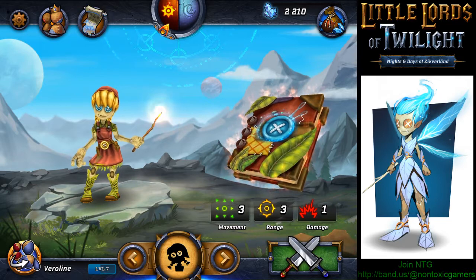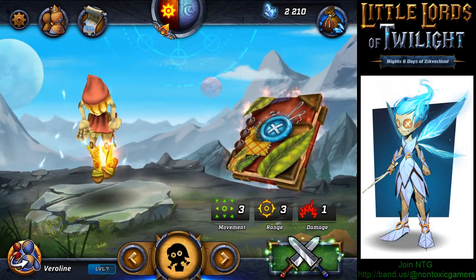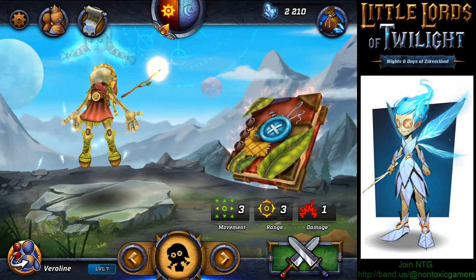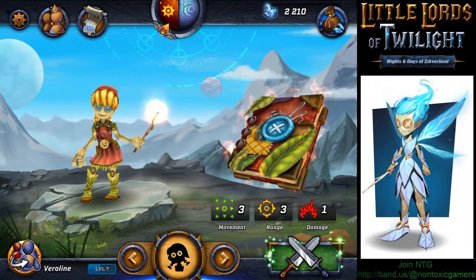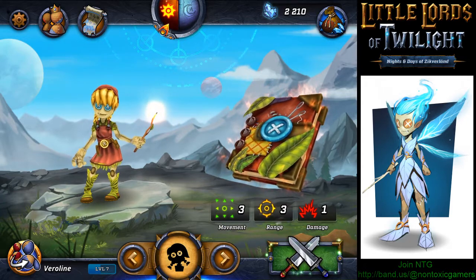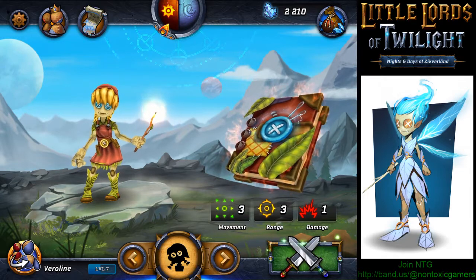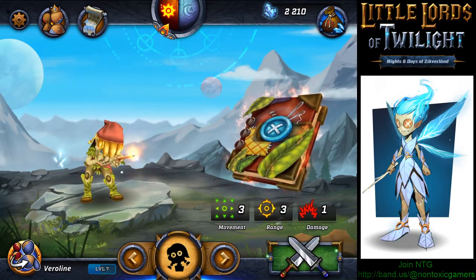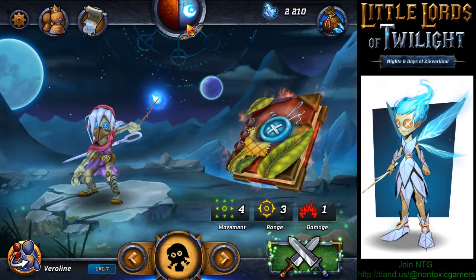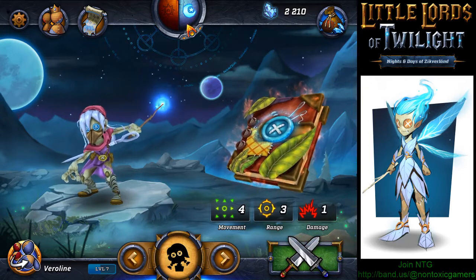First thing first, you choose your character — your hero — and we'll be choosing Wareline. You can see a book on your right side and you'll have all the specifications of your hero on the bottom. When it's day, Wareline can move three blocks in any direction, she has a range for attack of three blocks, and she does one damage. When it's night, she can move four blocks, still has a range of three, and damage of one.